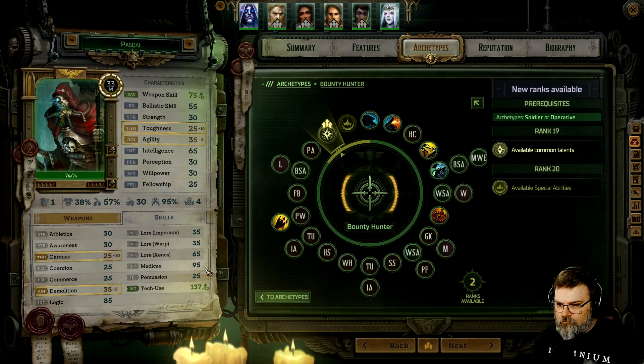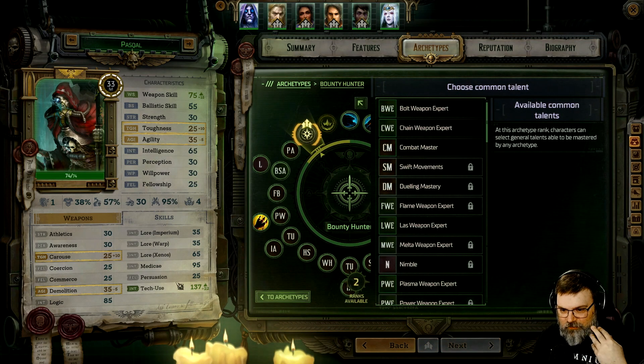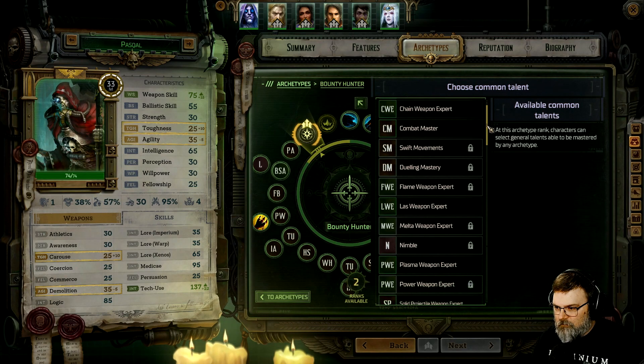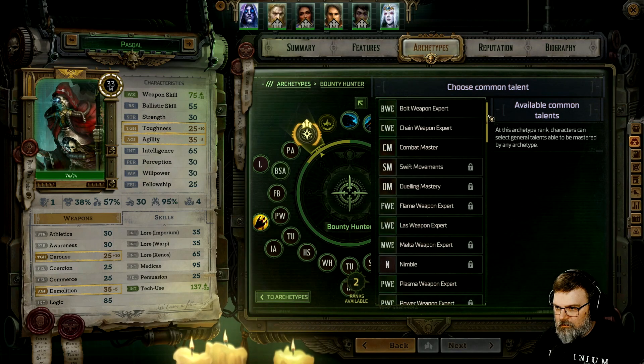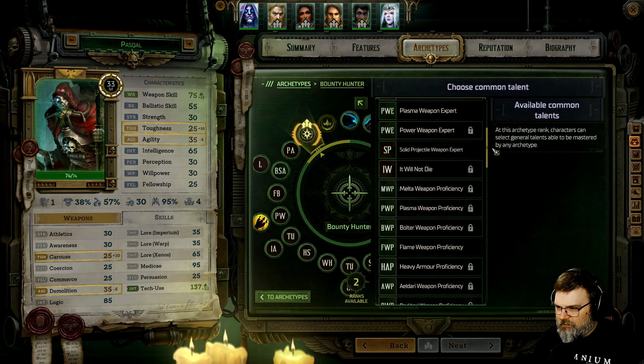Alright, Pascal. So we've got to work more on Medicaid — his Medicaid is not too bad as it is, because he's tech and Medicaid. Power weapon. And then what else were you using? I can't remember — I keep changing his gun. I don't know if it's Melta or Plasma anymore.